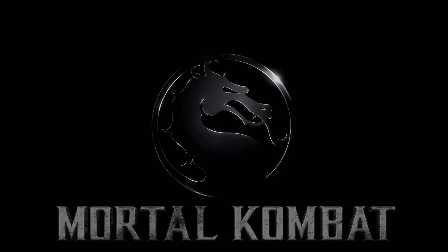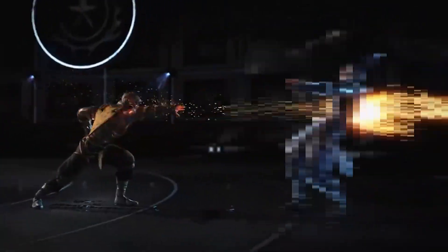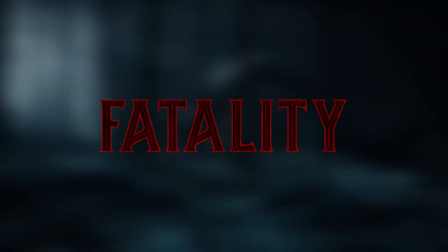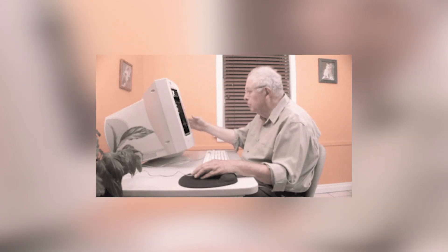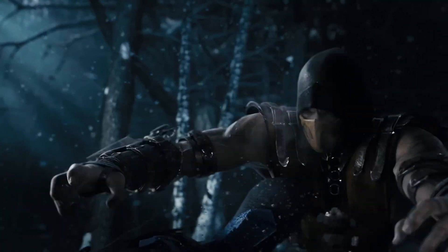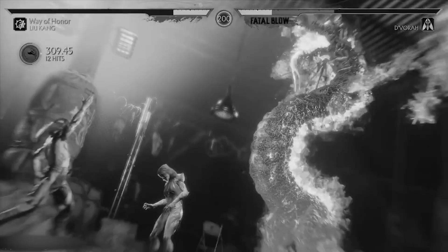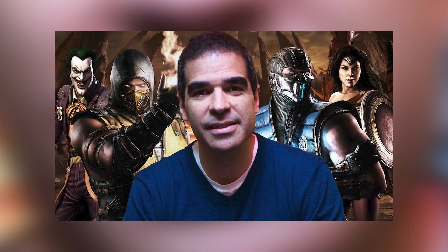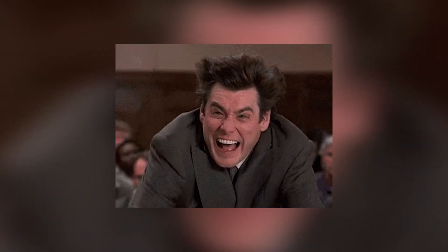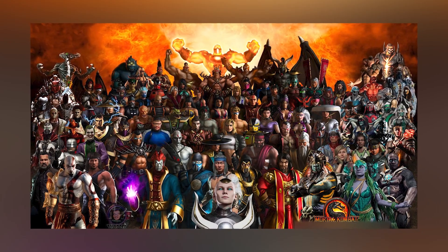Mortal Kombat is a game that gained its rise to fame due to its emphasis on blood and gore. It's since maintained its R rating throughout the years due to its super crazy finishing move — The Fatality. If you don't know, the Fatality is a gruesome finishing move in which you kill your opponent in super duper gory and creative ways. And even though the Fatality is a core important element of the franchise, Ed Boon and the developers still have come up with some crazy variations of the Fatality. Today I'm going to be going through all of the variations of the Fatalities in the Mortal Kombat series.